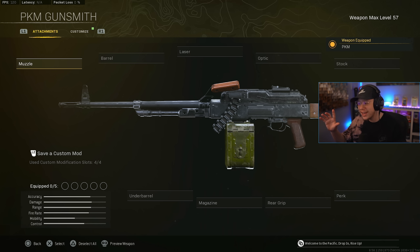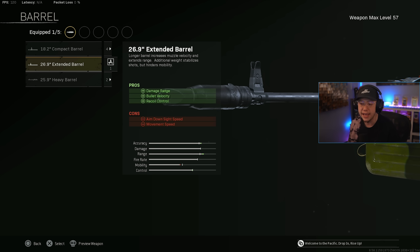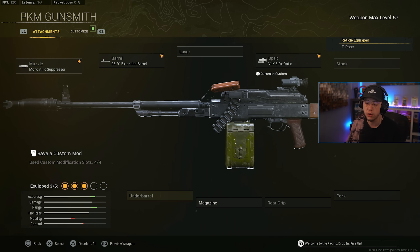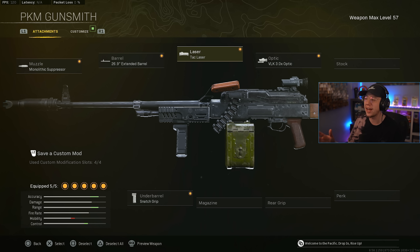We also get to talk about the PKM — this thing is a monster, a powerhouse that hits like a truck. Very low recoil, very bad mobility, but for ranged fights mobility isn't super crucial so we can get away with it. For medium to long range it will decimate the opposition. Monolithic Suppressor to keep us off the map, the extended barrel — largest in this case and slowest, but best range, control, and velocity. VOK 3x optic with the T-Pose reticle, Snatch Grip underbarrel for better control and ADS, and lastly the Tac Laser for better ADS and aiming stability. Very nostalgic — it was good day one of Warzone and it's good now.